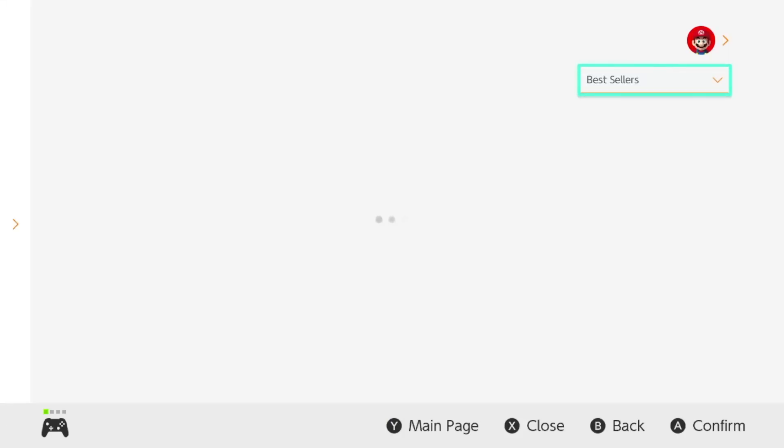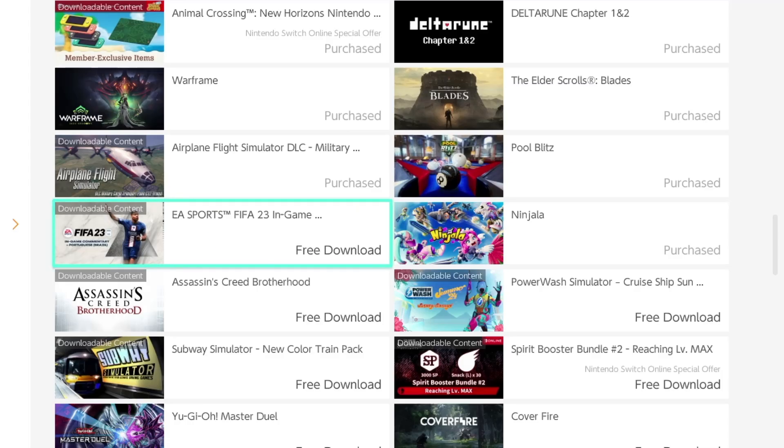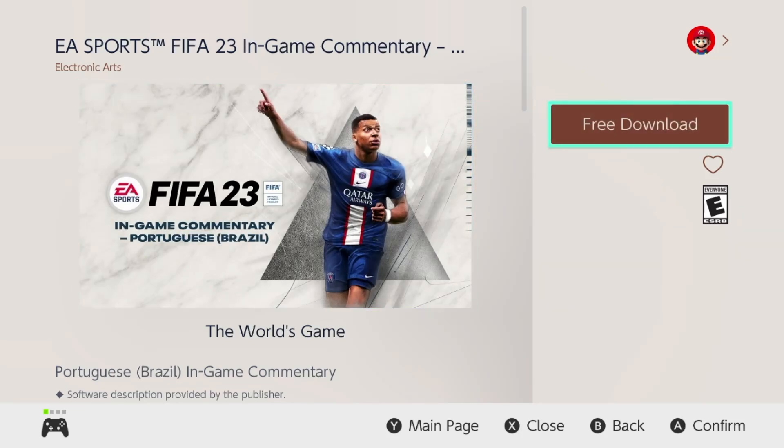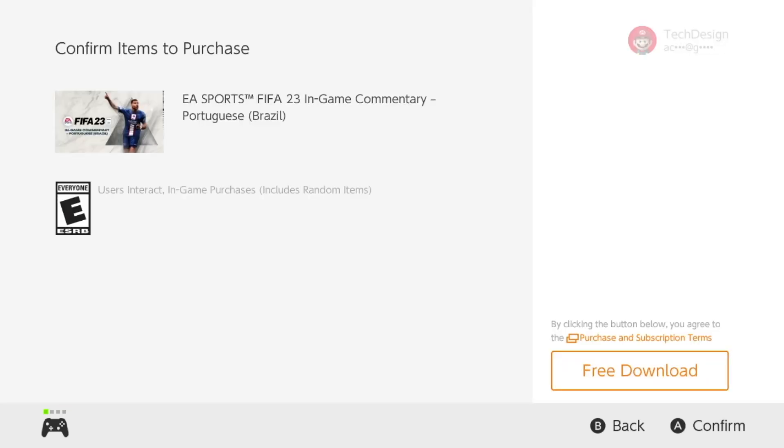Let it download so we can move on to the next game. This is just additional content we can go ahead and download. Tap on it, let it load up, then press free download to get some more free content as well.